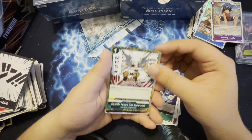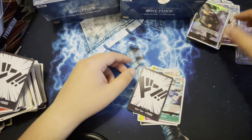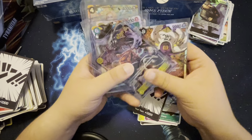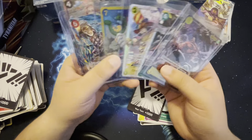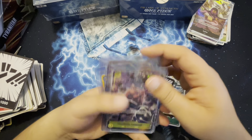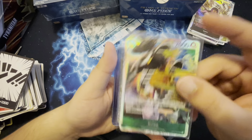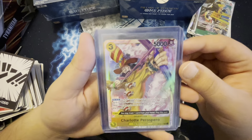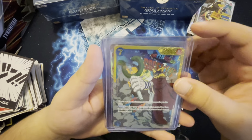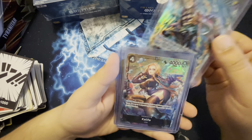Chew Deathly Poison Gas and Kaku — Kaku is about to be showing up a lot. Alright guys, I'm gonna take a quick five, hit the bathroom, recharge a bit. You guys can check out this collection — it's insane right now. We got the Marco alternate art, that's pretty dope, and the Khalifa. I'll be back soon.